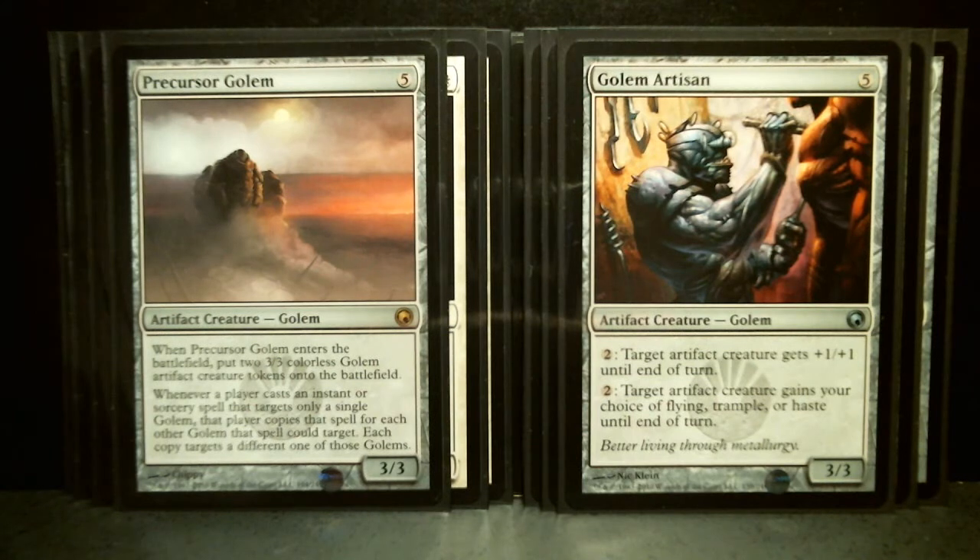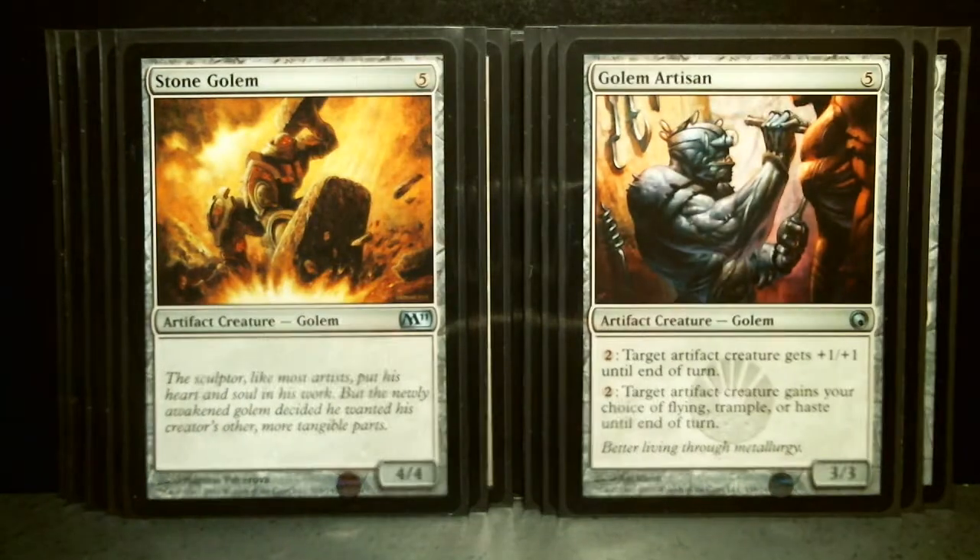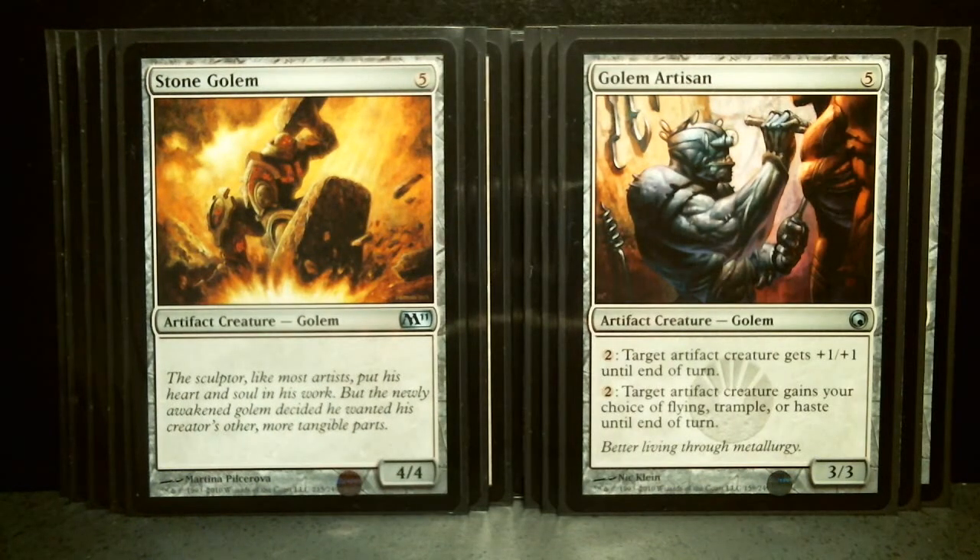Golem Artisan is a 5-drop, 3/3 uncommon, also from Scars of Mirrodin. For an additional 2, target artifact creature gets plus 1, plus 1 until end of turn. Also for an additional 2, it gains Flying, Trample, or Haste until end of turn. That could be very useful. There's only one in the deck, though — very low probability of actually getting to play it in a game or two.